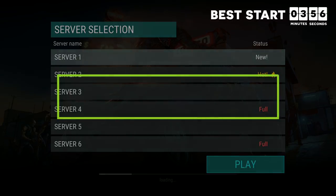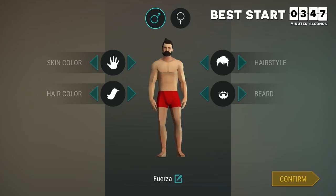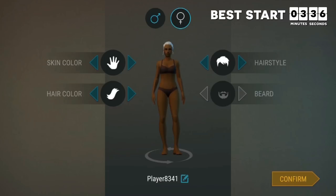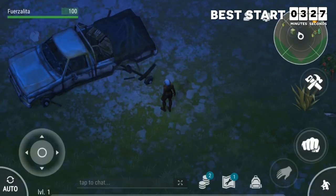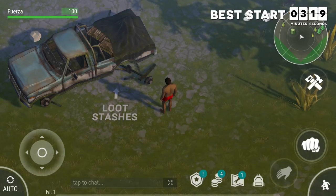Now that we've talked about the five different types of locations, let's talk about getting the best possible start. When you first start the game, you'll be given the option to customize your character and choose a name. Take time to do this right because once you've made your choice, you won't be able to change your name, appearance, or gender until you build the mirror — and even then, you can only change your name every 30 days and it costs coins to change appearance and gender.